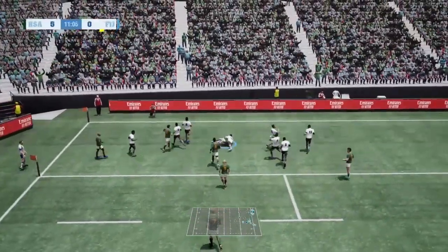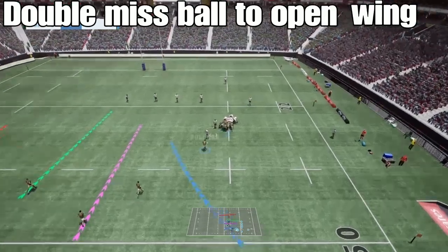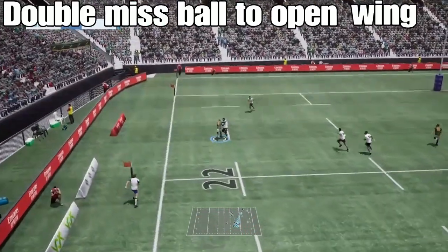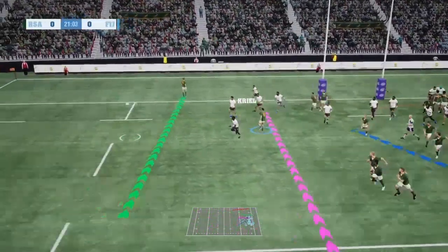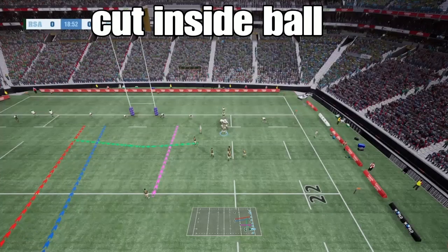The next one is your double miss ball to your open wing. It's also a relatively easy set play to execute. What I would recommend is not doing it from a ruck set play, and rather do it as a scrum set play because you find more space that way.